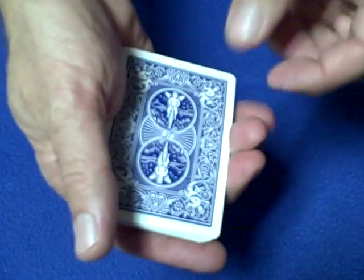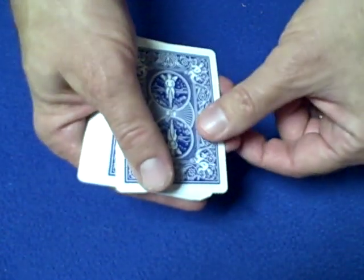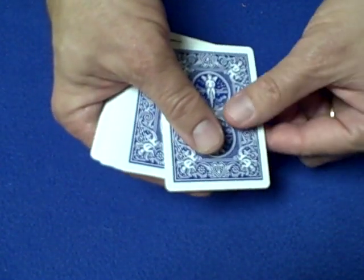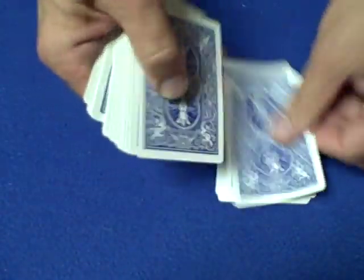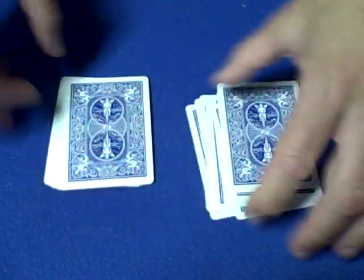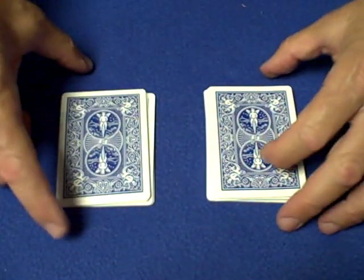We probably have the same cards but we're probably in a different order now. What I'd like you to do is deal out 13 cards onto the table. Deal with me: 1, 2, 3, 4, 5, 6, 7, 8, 9, 10, 11, 12, 13. So now we have two piles of 13 cards.